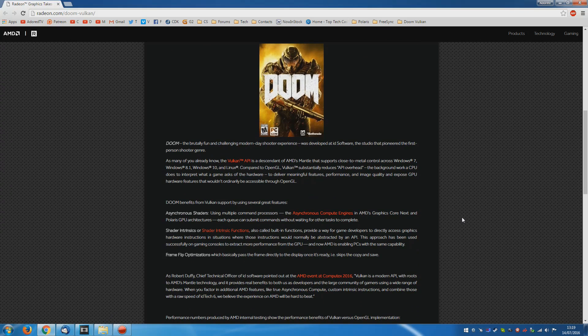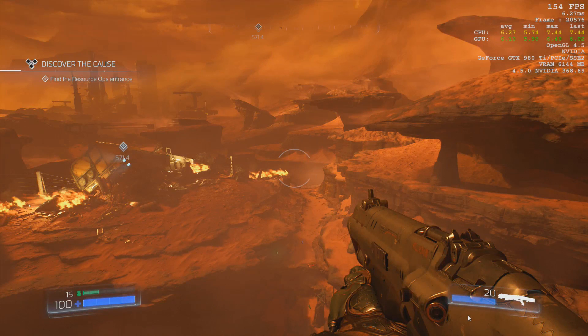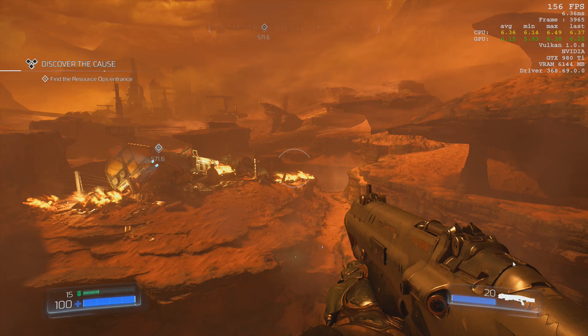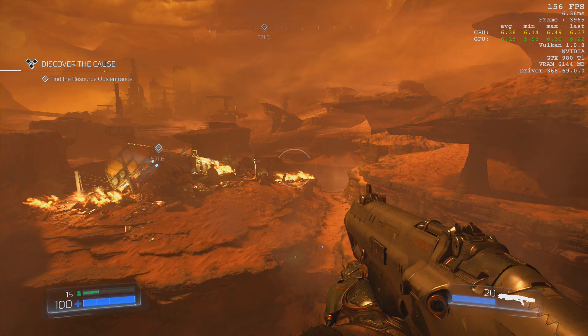Everybody has their own ideas, with a lot of people claiming it's asynchronous compute. For me though, the vast majority of the difference is about Vulkan's substantially reduced API overhead — the background work a CPU does to interpret what a game asks of the hardware. And luckily, in Doom, we have a way to test it. Up in the top right, we have the GTX 980 Ti under OpenGL. The CPU and GPU are hanging at an average of around 6 milliseconds. And when you look at the same scene in Vulkan, the CPU and GPU are still hanging around 6 milliseconds. In other words, the Nvidia cards aren't really seeing this overhead issue, as both CPU and GPU are performing very similarly whether it's OpenGL or Vulkan.